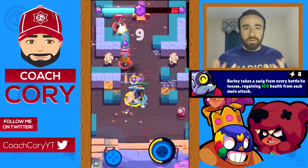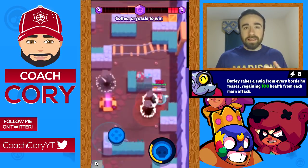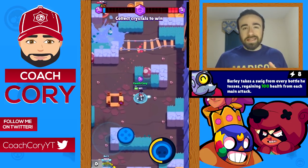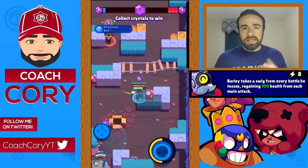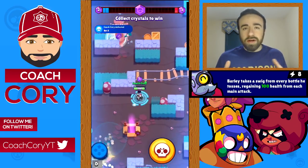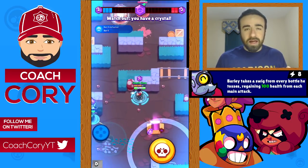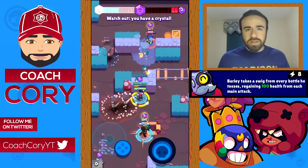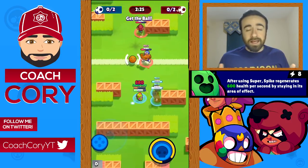Barley's star power is whenever he throws his main attack he gets healed 100 health. If you throw his main attack all three times he gets healed almost 10% of his health. It's a pretty useful star power — it allows him to be more aggressive and he doesn't have to stop to heal up as often. It doesn't make him more useful in any specific area, it's more just an overall usefulness boost.